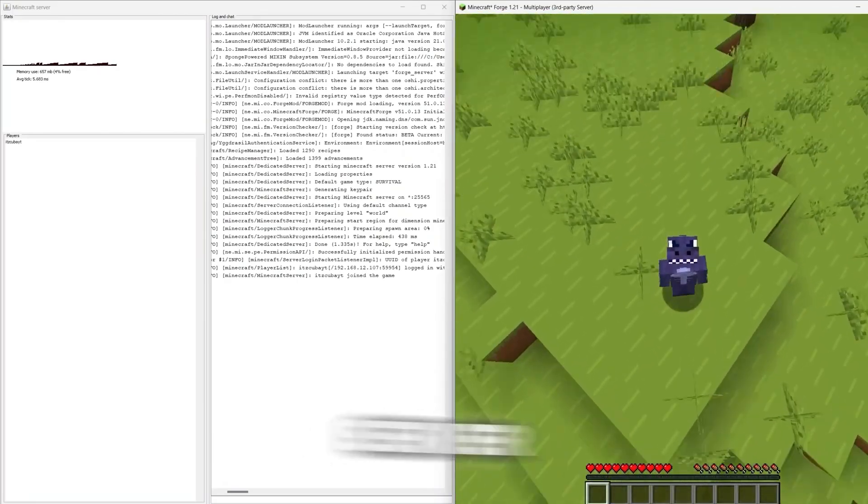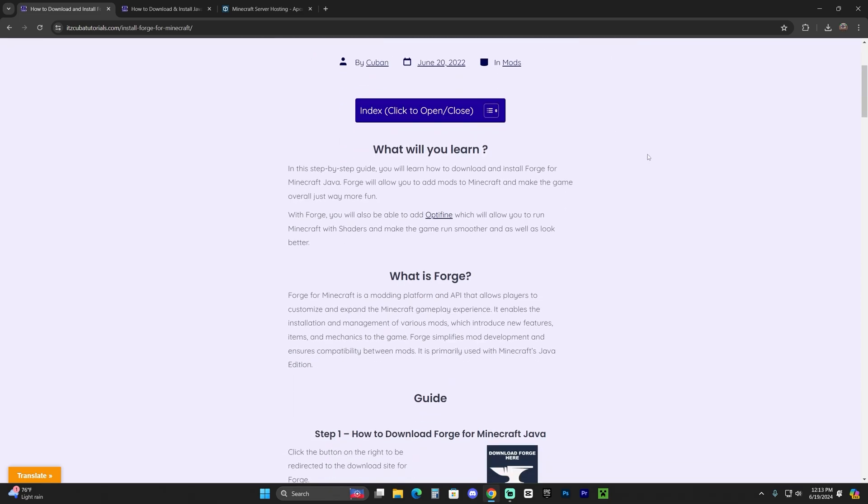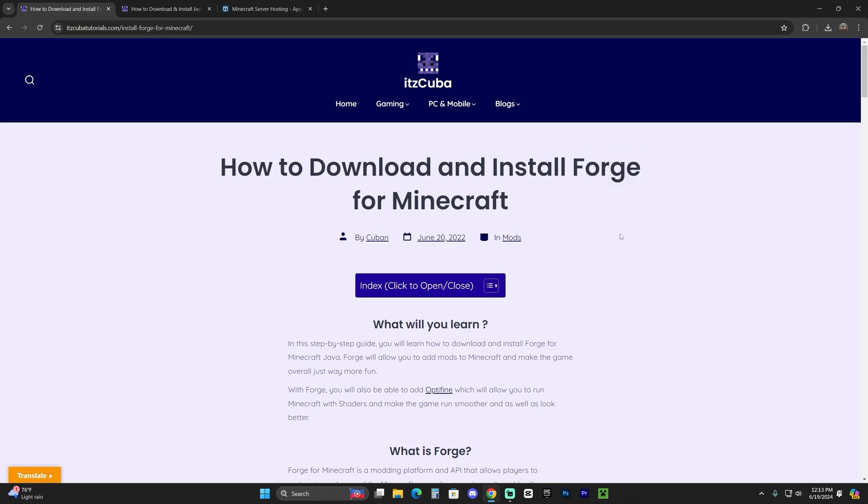Let me teach you how to make a Forge modded server for Minecraft 1.21. The server we're about to create for Forge 1.21 is a locally hosted server — it's going to be on your own computer. In order for you to use this server, you're going to have to turn on your computer, open the server, and keep it on while you're using it or while your friends want to join.